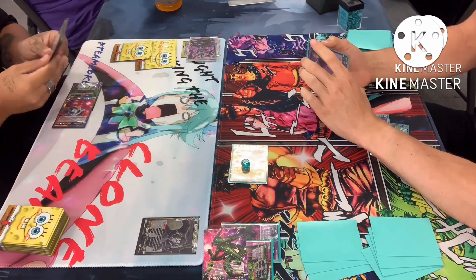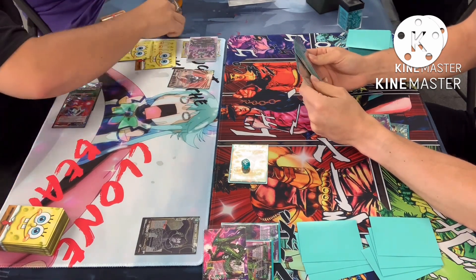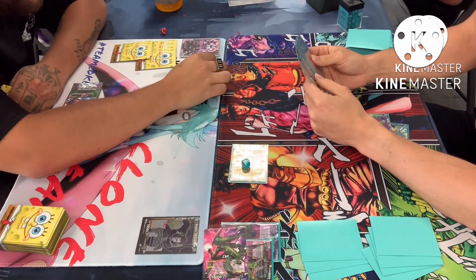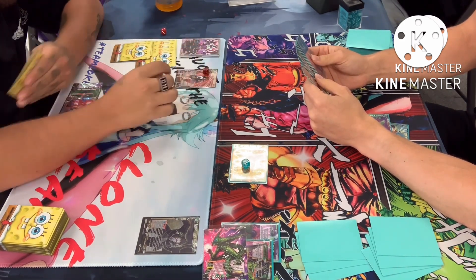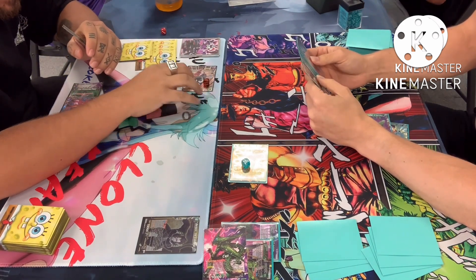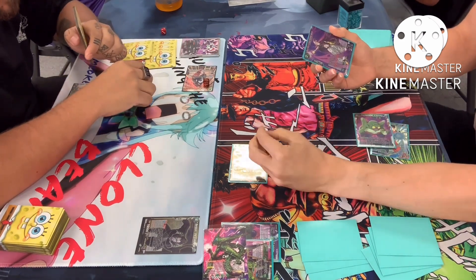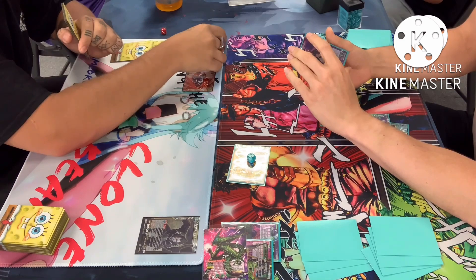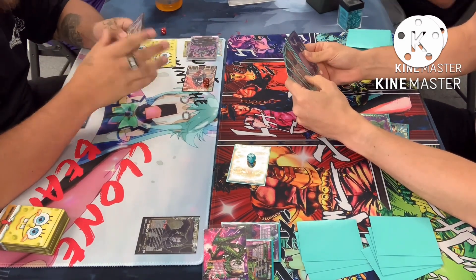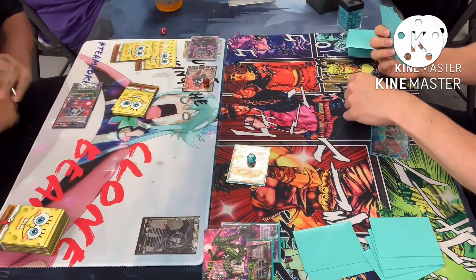Cooler goes into turn three and pays three for Jiren — Jiren hitting the field like a boss. He's immediately going to double strike, probably swinging double strike at the unison. The two markers get removed. The leader swings into the leader so Cooler gets his draw. Leader goes ahead and takes the damage.